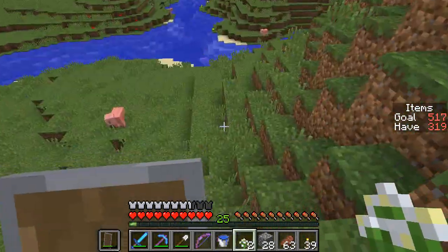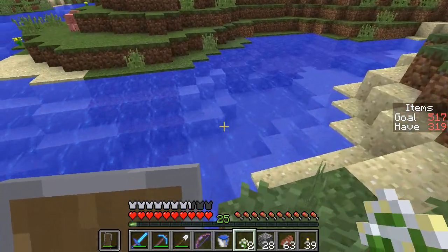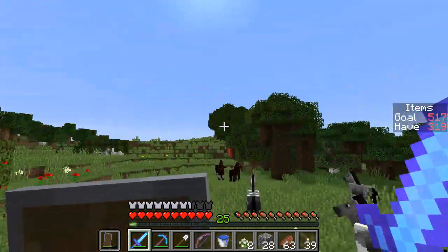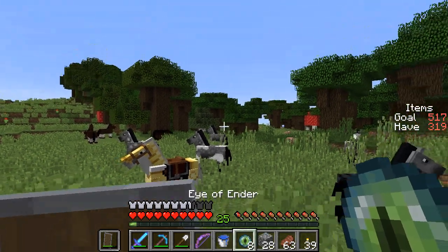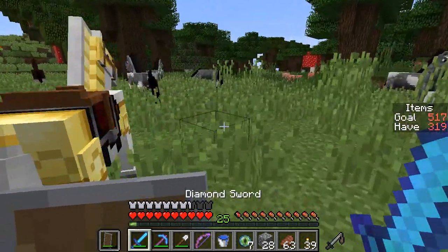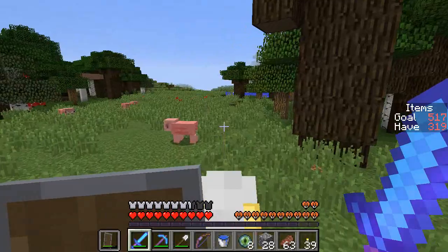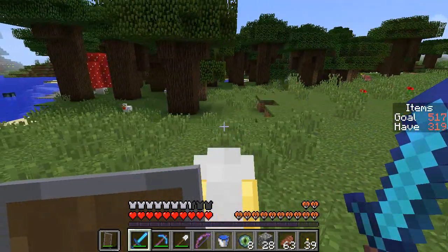The sun is still high in the sky, so I'm going to hop back on the horse and travel a little bit farther this way. I think we're probably getting pretty close to where the Eye of Ender is trying to take us, which hopefully will be to the Stronghold. I expect I may have overshot — I came from this direction, but there was a nice clearing out here, so I thought this would be a good place to try throwing once more. Yes, I have overshot — it's back this way, and I didn't travel all that far, so I have confidence this thing will dive down into the ground shortly.